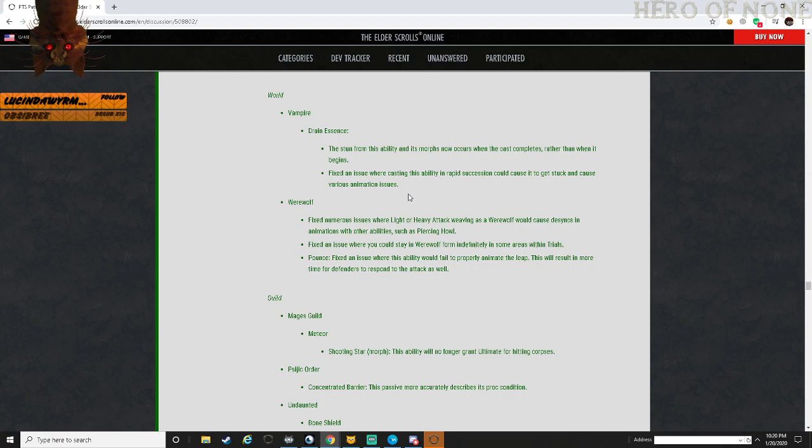Part of the reason you had the stun on this to begin with was so you could have the enemy stunned and then drain them. Now you're taking it away - so you can be draining the person and they could block, or bash you to stop you from draining. Does that make sense?